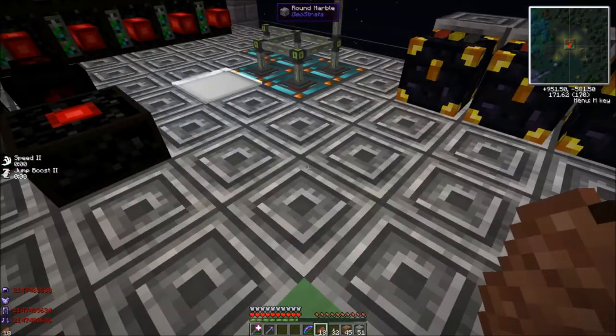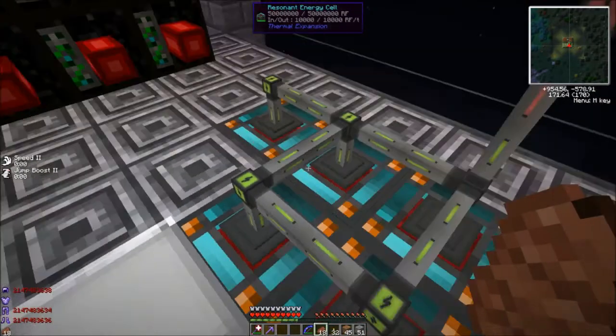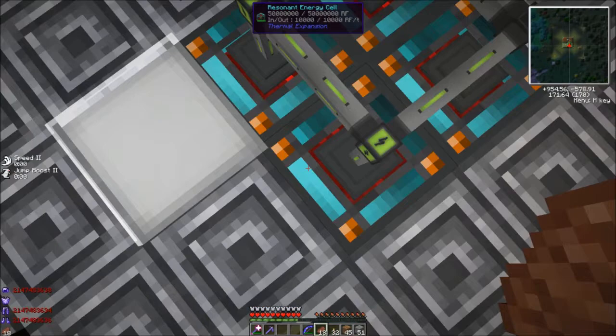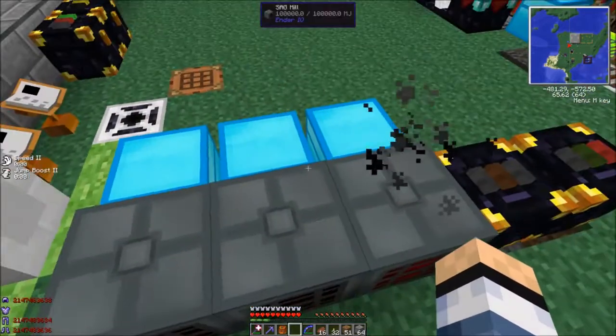I'm still getting a surplus of biofuel even with this thing running, so I basically just did it to get rid of more charcoal and biofuel. But also it makes it so I don't have to do anything else to get the quarry plus going. These are all still maxed out, so the quarry plus isn't even phasing them. Things are going in but not very fast. What the quarry plus is doing right now is actually cutting down the canopy of the forest.